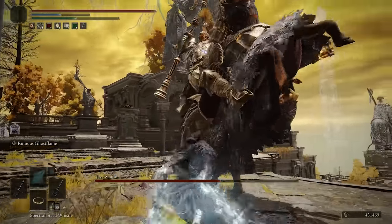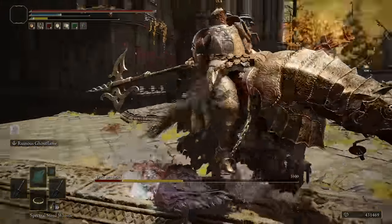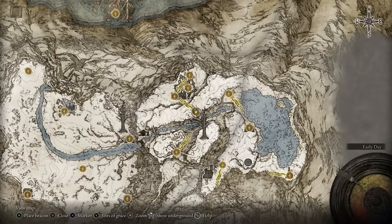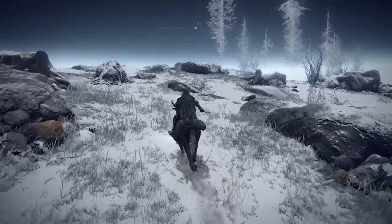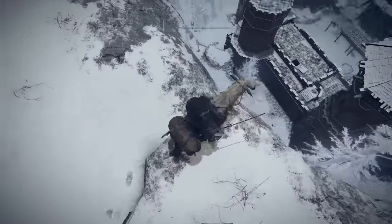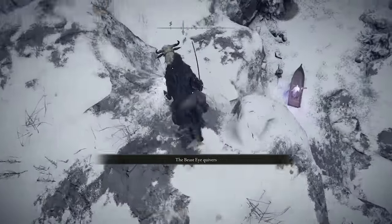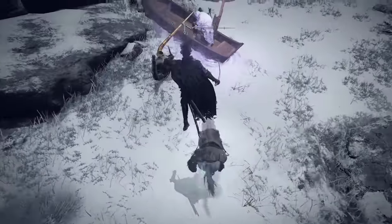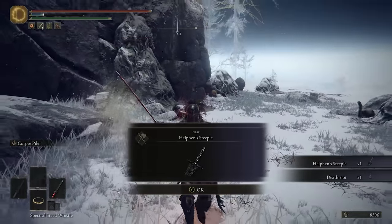The Ghost Flame ability on it is definitely something special and super unique in terms of how you activate it. To get this, you find it at a pretty random side boss in the mountaintops at the Snow Valley Site of Grace, just south of Castle Sol. You have to follow this edge up until you see a platform with the boss spawning right beneath you.